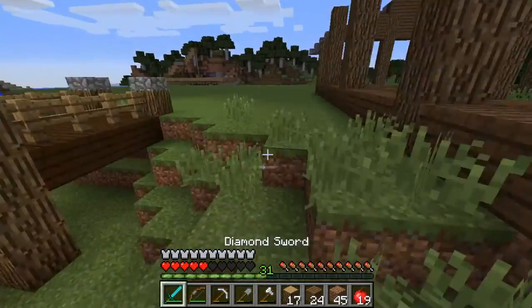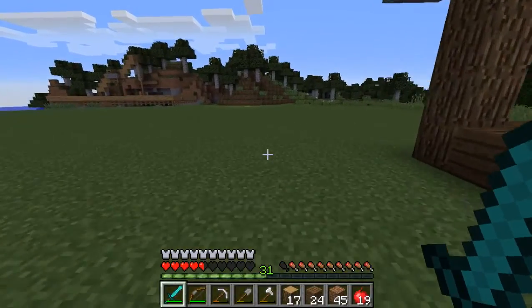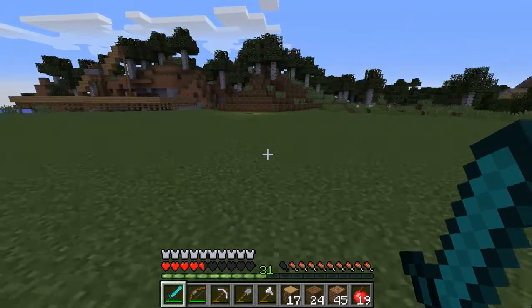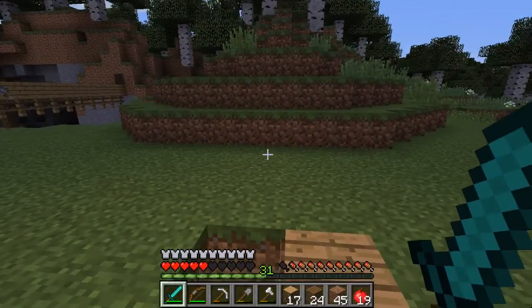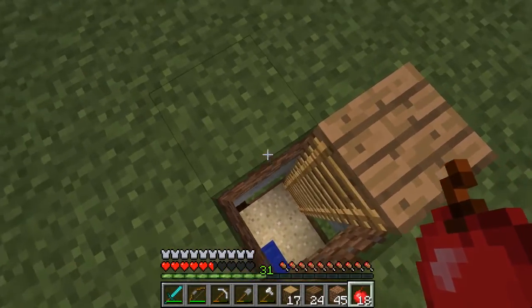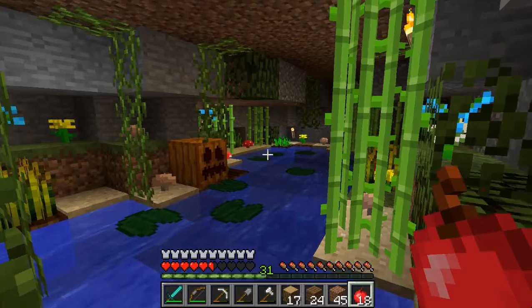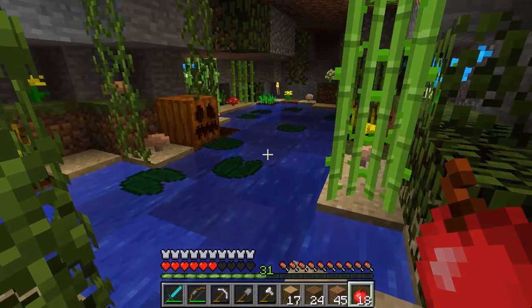I thought it looked kind of cool so I eventually built there and now I have a magical garden. Before the sun sets I might as well go and show you. I'm not going to jump - I'm just going to sprint because I want my hearts to go up. This is my magical garden right here - I'm just going to go down here so you can quickly see what I'm talking about. I'd probably build my shoutout tree over this area.